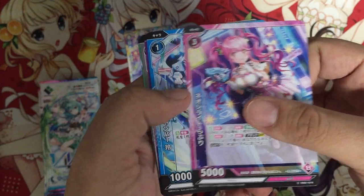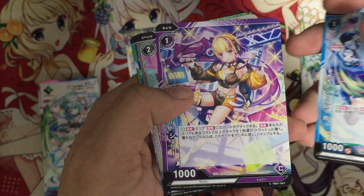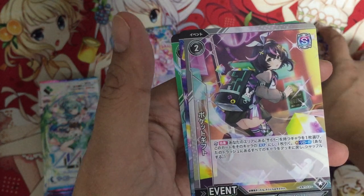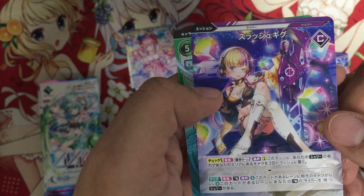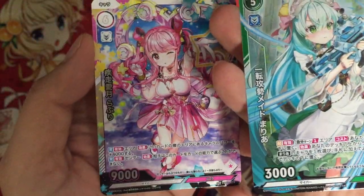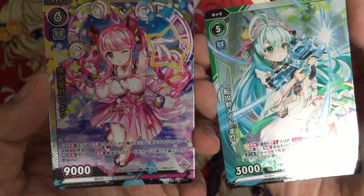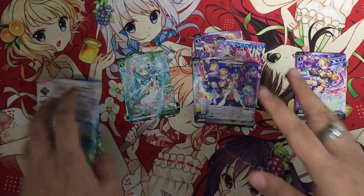Alright, second pack. Common: Lovely, Ray, another Sherry. Then an event — this is a generic event, Pocket Gift. Mission for Sherry. And we have a rare. The difference with rare is the words are not shiny, but the rest are still shiny. We have a rare Maria. All the characters here are streamers.